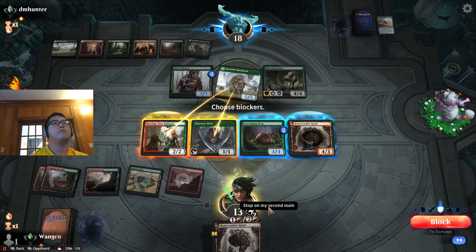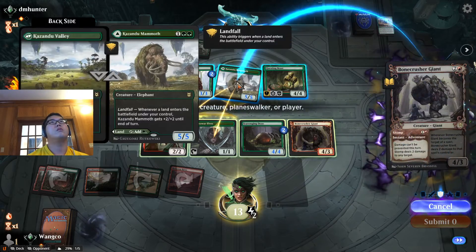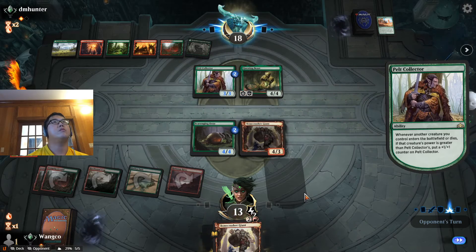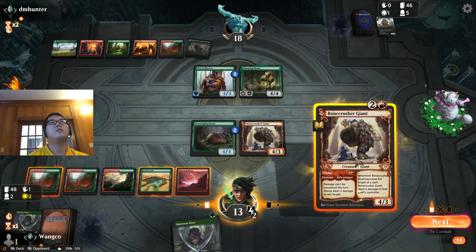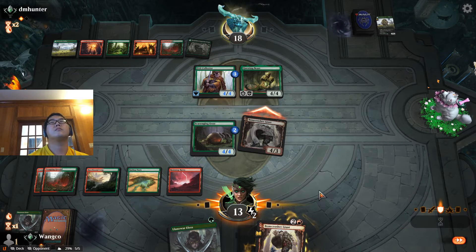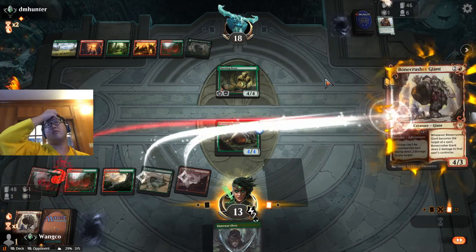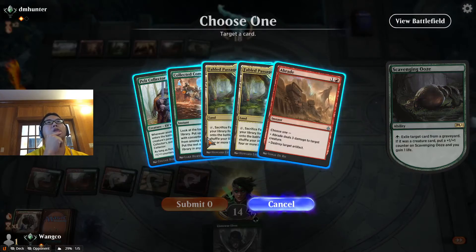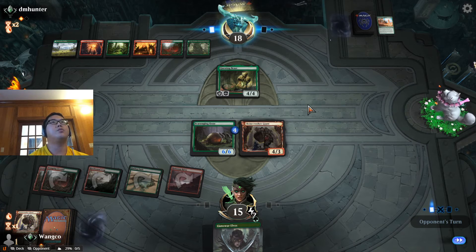Yeah, they're out of cards. Food for the games. I'm going to be sad if there's a... let's see if they block with Pelt Collector — they do. So then this stops Questing Beast and I'm going to eat now before they get an Ooze to keep in mind. Now it's whoever draws an Embercleave.